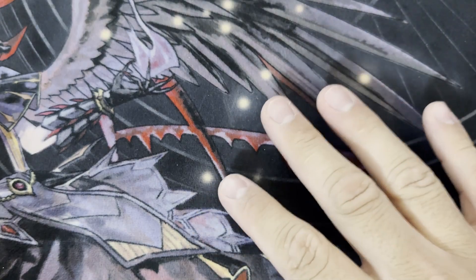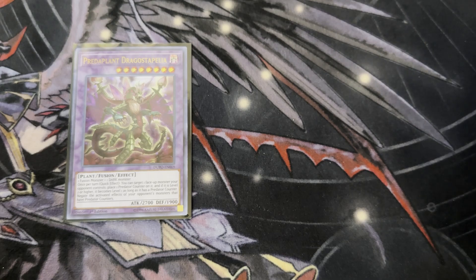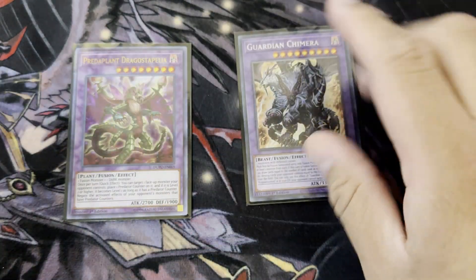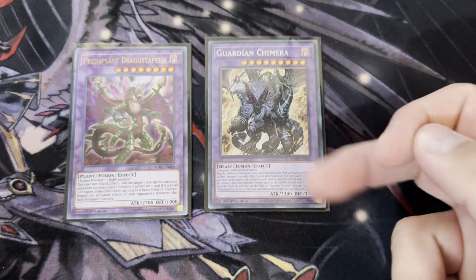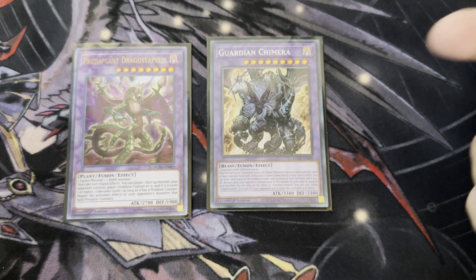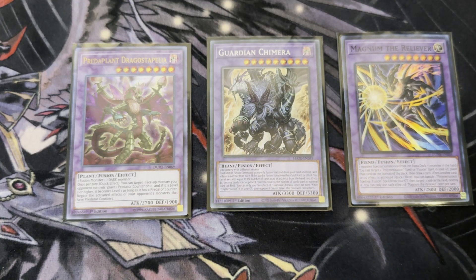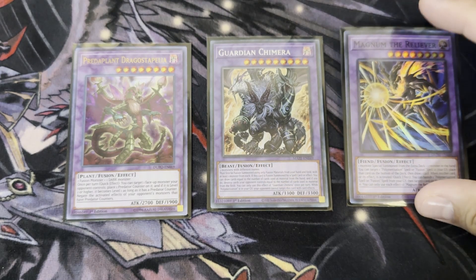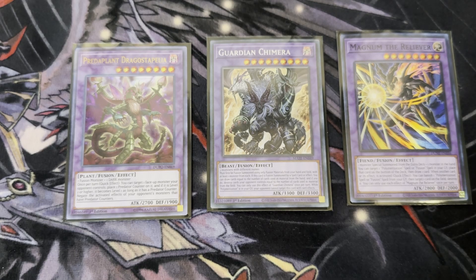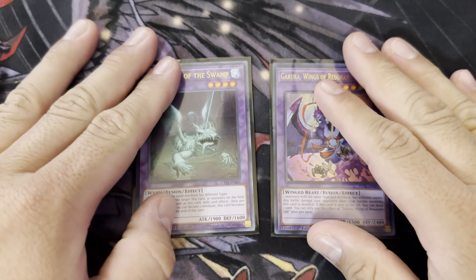Fusion support monsters that work well even if not Illusion or Chimera: one Draco Steppelia — puts a counter to negate effects, 2800 attack. One Guardian Chimera — phenomenal, usually played at two but one is fine. One Magnum the Reliever — a fiend, works with Chimera Fusion; gives an extra draw by putting a Poly at the bottom of the deck, then pops a card by banishing a fusion or Poly from the graveyard. For Super Poly targets: Mud Dragon of the Swamp and Gorilla — the best Super Poly targets right now.